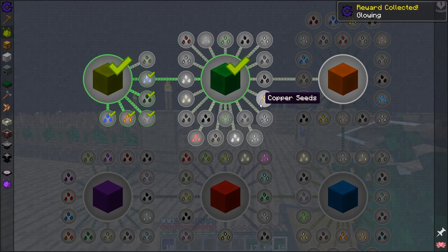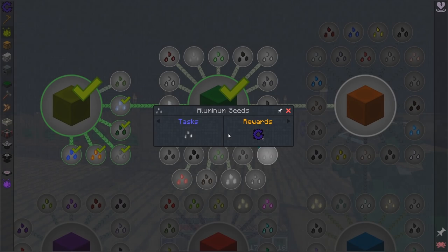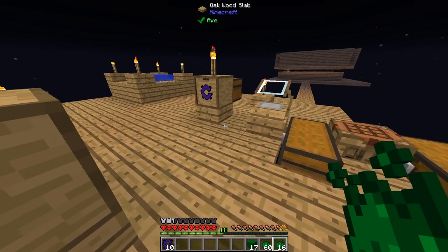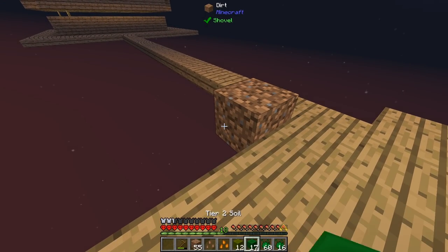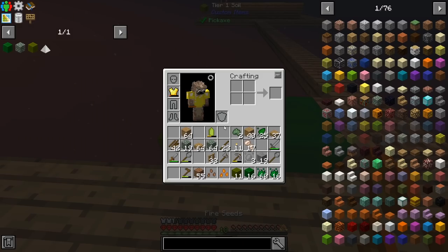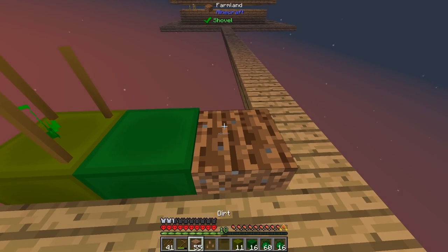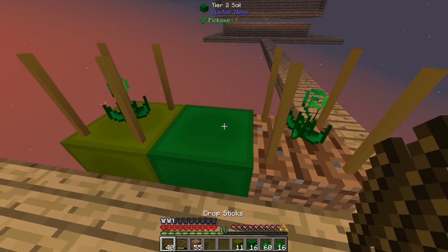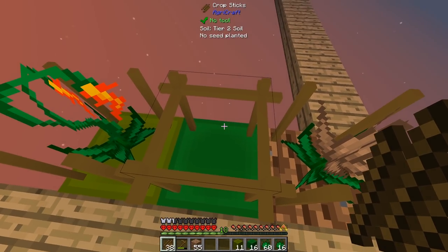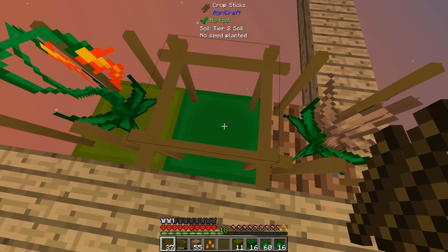Now we need aluminium and copper to get iron — that's what I want to do today. How do we get that? Stone and silicone. So let's do some crop mutation here. I need to make sure I put Tier 2 soil in the middle. I need some sticks as well. It was a fire and a dirt seed which needs to be hoed. This should create silicone, I believe. Come on, game. Fire seeds — typical.